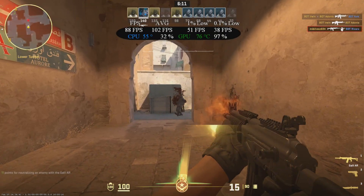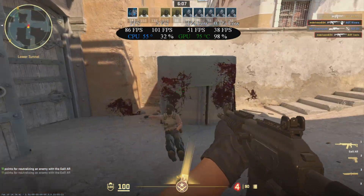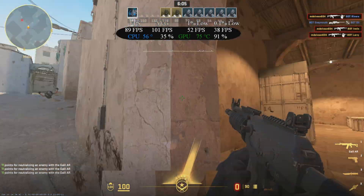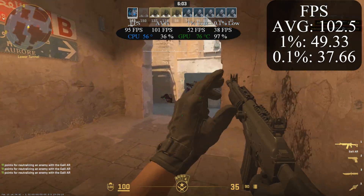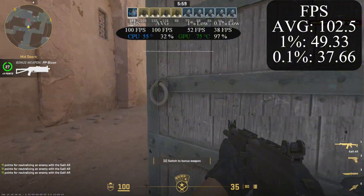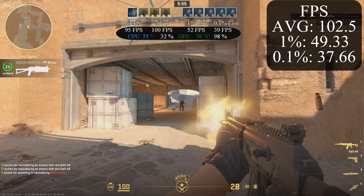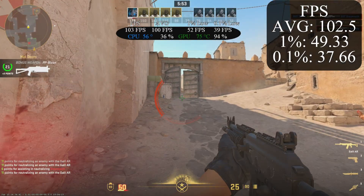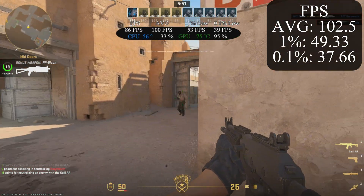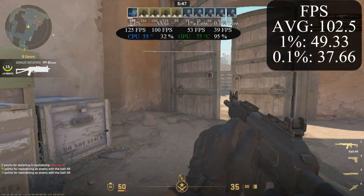Let's keep the good vibes going and the frame rates high. In Counter-Strike 2 at 1080p low settings, we averaged 102 FPS. To be fair, I think I could get 100 FPS on my air fryer. But the experience is what we're testing, and the experience was very playable. The question isn't whether the GPU is better than a kitchen appliance — but they probably are close.